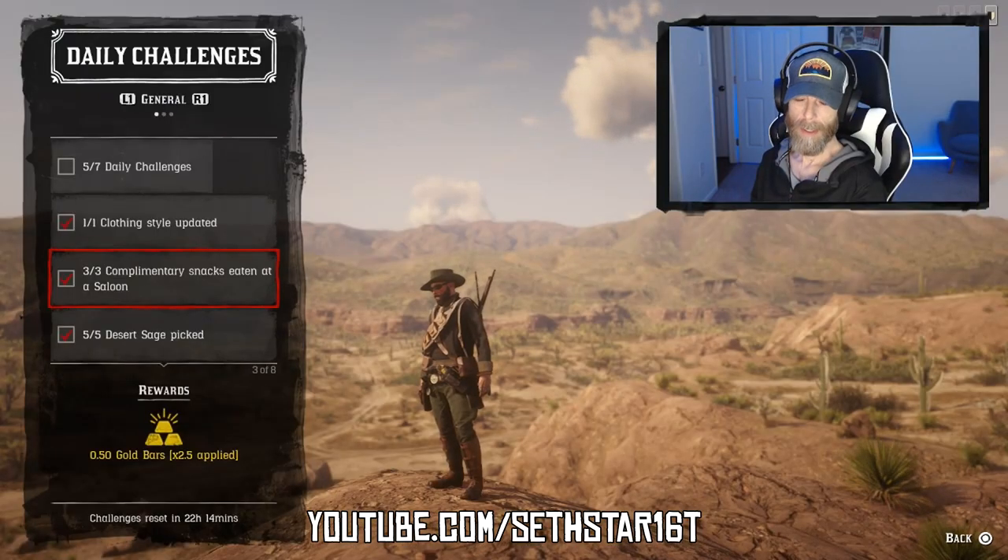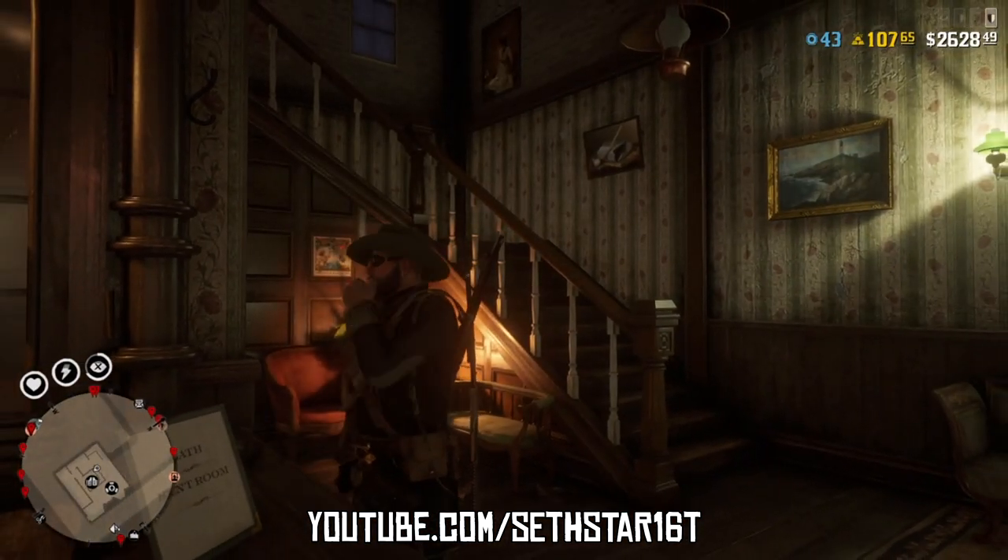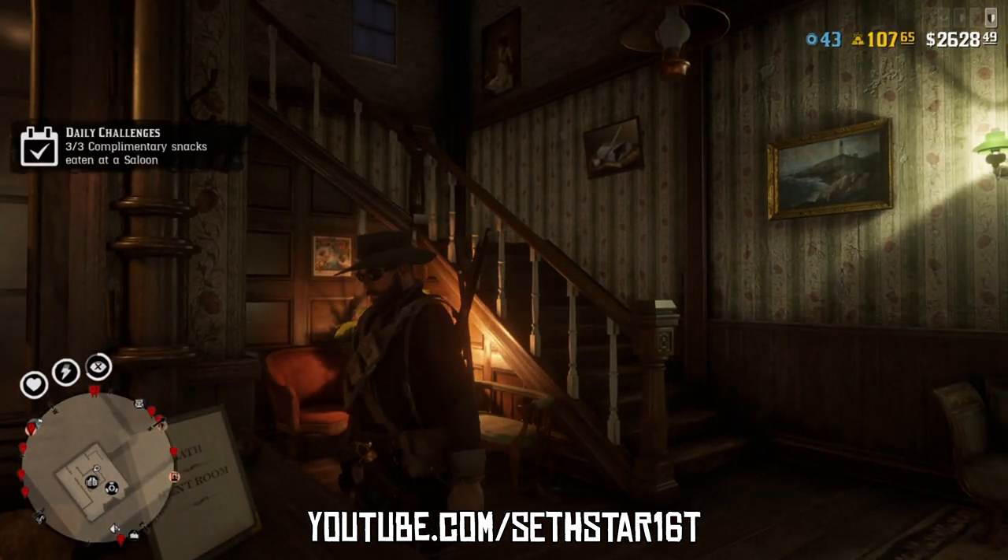Number 2: Complimentary snacks eaten at a saloon. I got mine in Blackwater because it's the closest to Number 3 and they don't serve snacks at the saloons in New Austin.